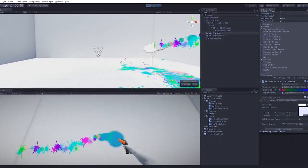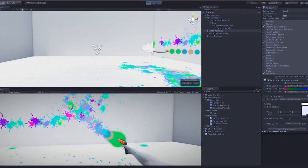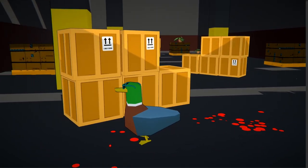I thought it'd be cool to add in some blood splats to spice things up a bit. So I chucked in a decal system from a Unity tutorial for a paintball game or something, but I adapted it for blood — because screw you, Unity, you can't tell me what to do.